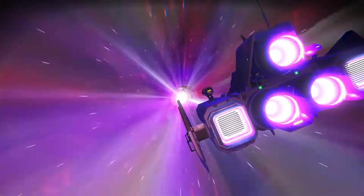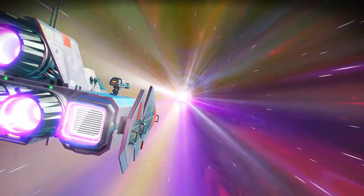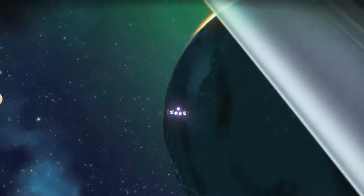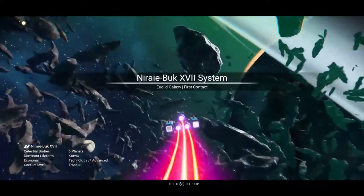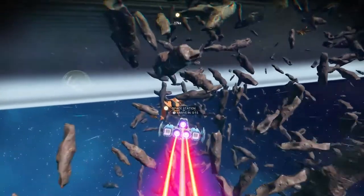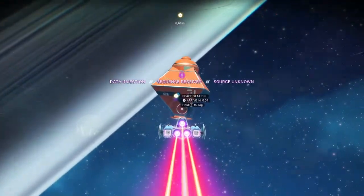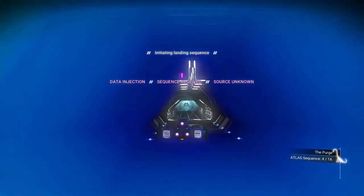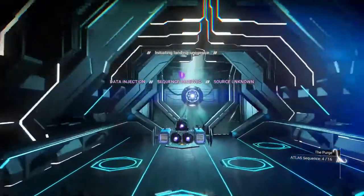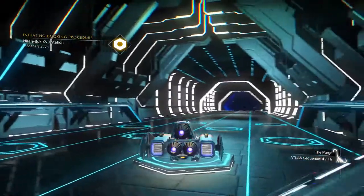I want to do the Atlas Path to show you guys how to get to another system. There are like four different systems you could go to. I'm not exactly sure how this is going to end up or if it's going to take me right into the Atlas Path, so this might take a little bit. We came out here, and now at the bottom it's told me the Atlas sequence is four of sixteen — so I've got about twelve more jumps to make.